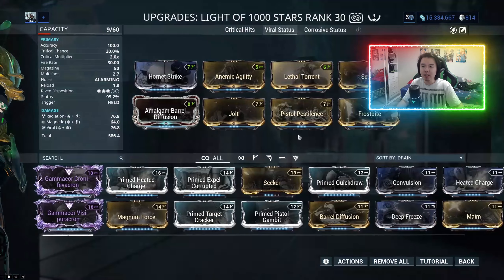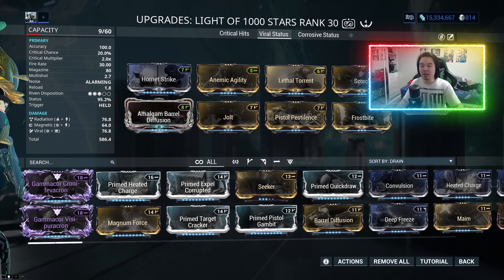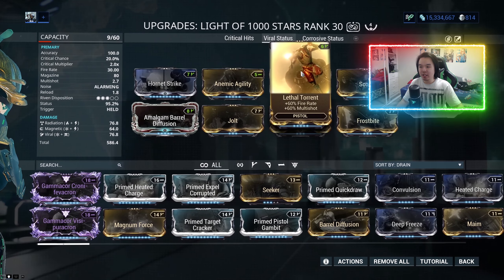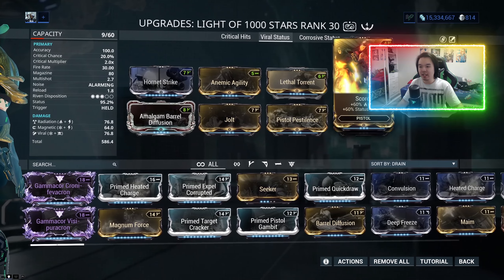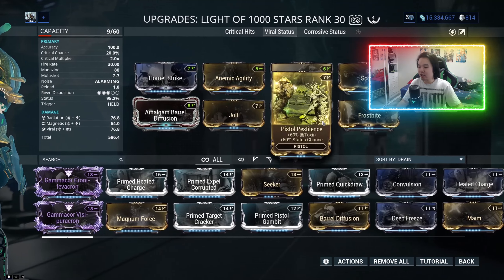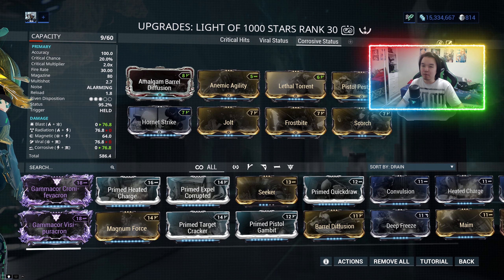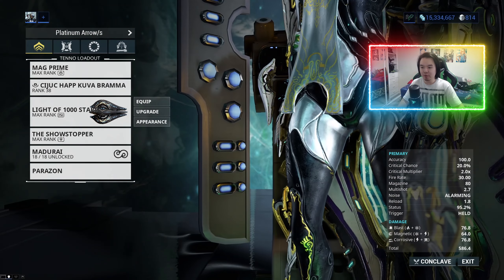For those who are wondering, this is the build I'm using — there's nothing behind me in the way of the Exilus mod. You know, Primed Vigor, Primed Continuity, Lethal Momentum — these are all stock standard. And then there's your radiation and there's your viral. We do the exact same thing but now corrosive blast, so that we have the same amount of status chance and all that.